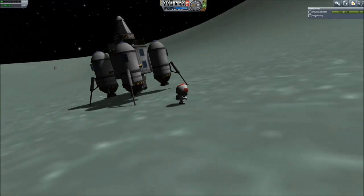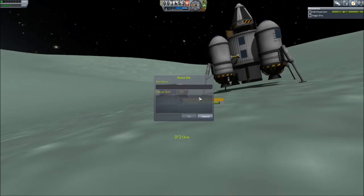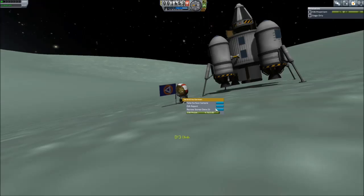So here we go. Unfortunately, I didn't bring an additional Science Jr., and I can't really reset it. So let's plant a flag — we're going to call it 'Midlands' this time. We still have a little bit of EVA propellant left. Midlands: got the science. Also have the Flats — I put that in so I know later what I've actually gotten.